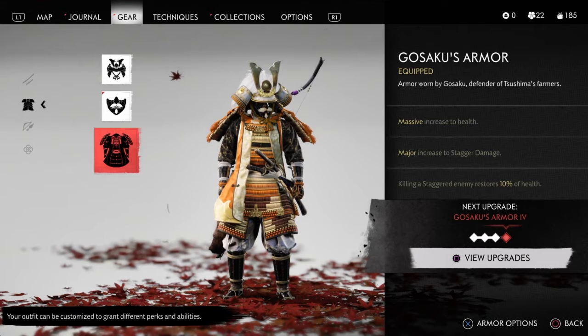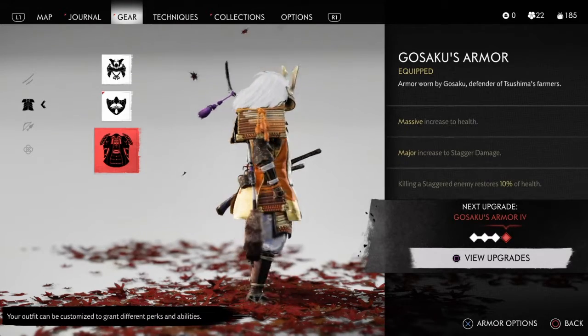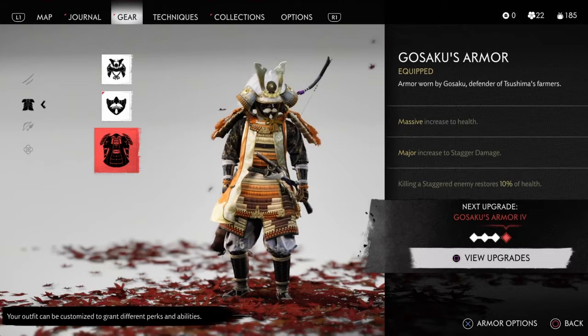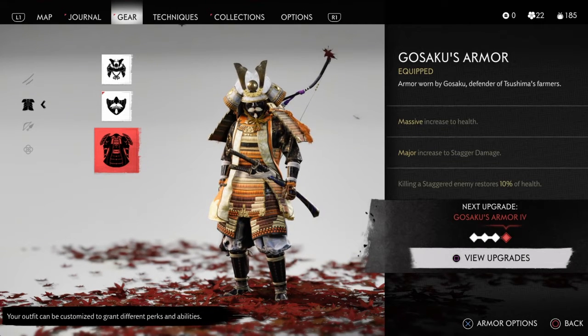This is the Gosaku armor. It has a major increase to stagger damage if you upgrade it to level 3, I believe. What that does is makes it so that you can much more easily stagger your opponents to get some more hits in, which is very powerful for duels.